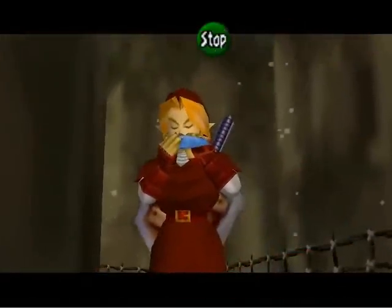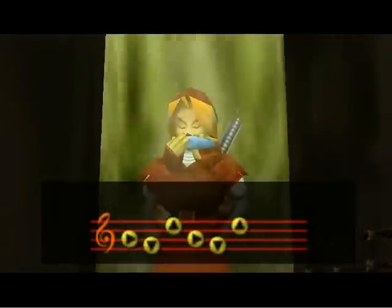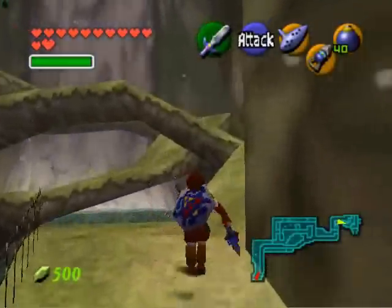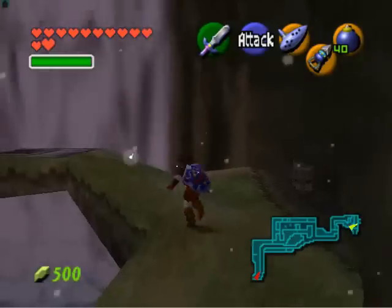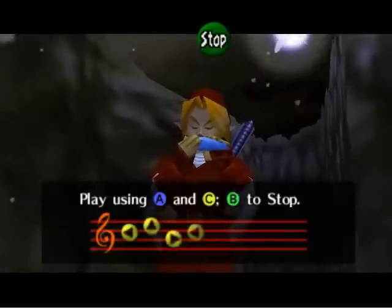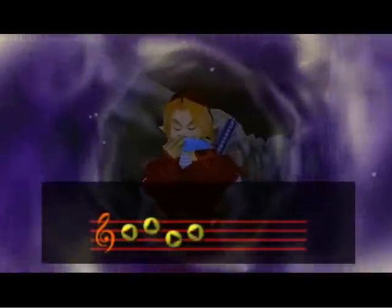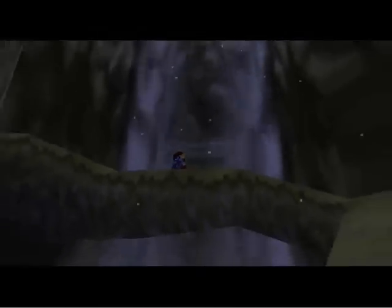To start us off today, we're going to play the Sun Song for skulltula hunting purposes. We're coming up on one that requires it to be nighttime in order to be caught. Once that's done, remember what we're supposed to do here: get over to that platform and play Zelda's Lullaby, which will allow us to enter Zora's Domain. I remember the first time I played this game — I thought the waterfall would stay open forever and I would only need to do this once. I was really annoyed when I realized you're going to have to do this every time you want to enter.